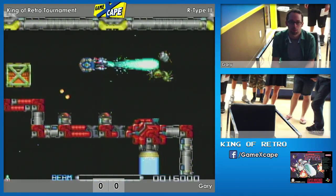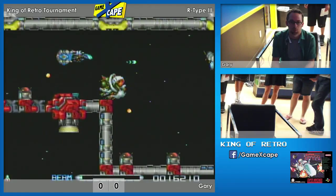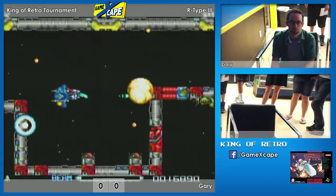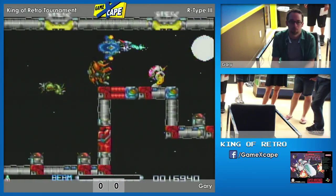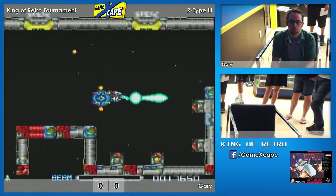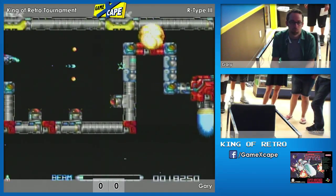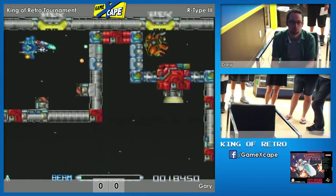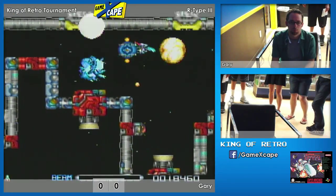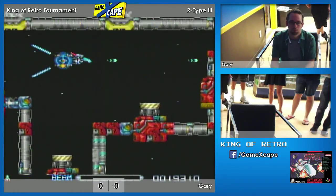He got the blaster behind again but no power-ups this time, so he's gonna have to work his way to get the power-ups again. Now there's a little upgrade — oh there we go, got the double shot upgrade. This is really intense — he has all those things shooting at him from the base, barely getting out of there. It's so crazy.